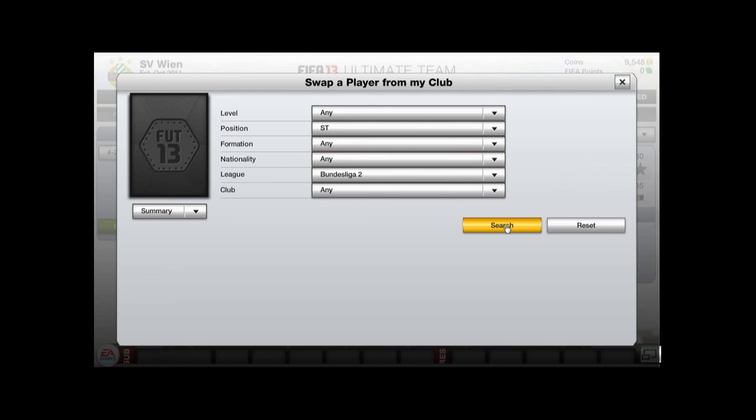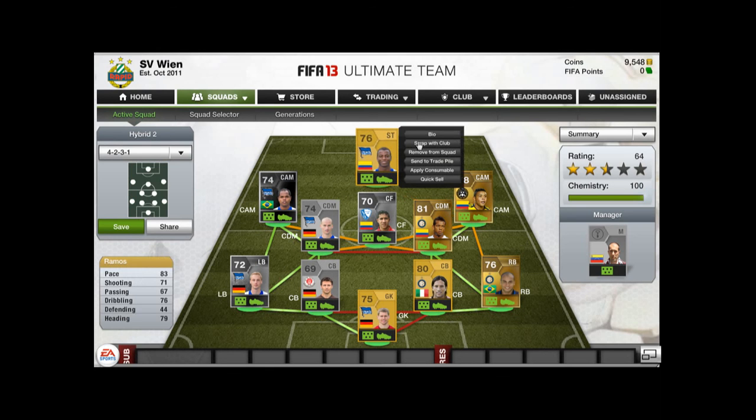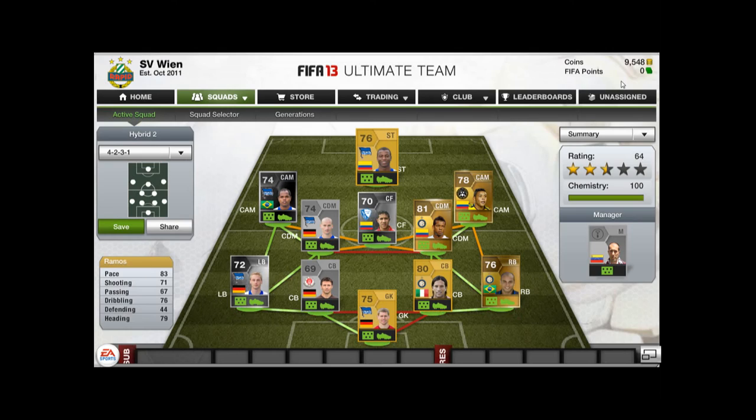Last but not least is the overpowered and cheap player Ramos. I found him to be excellent as a striker — he can power in a shot and he scored 7 goals and 7 assists as well. His pace was absolutely amazing and he was always there to get to the ball.